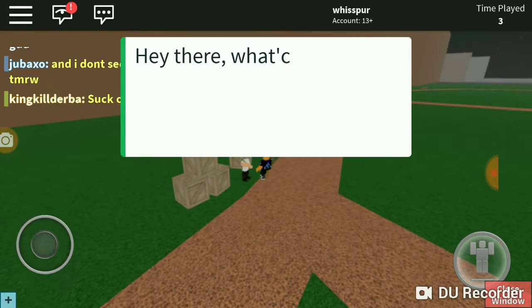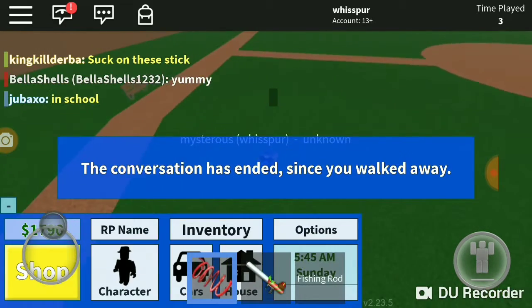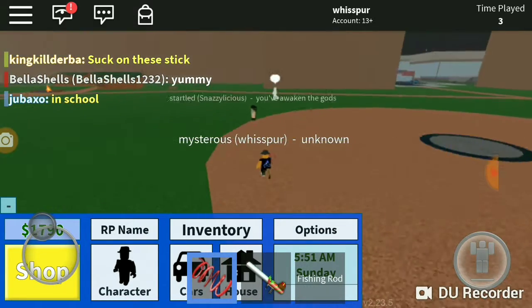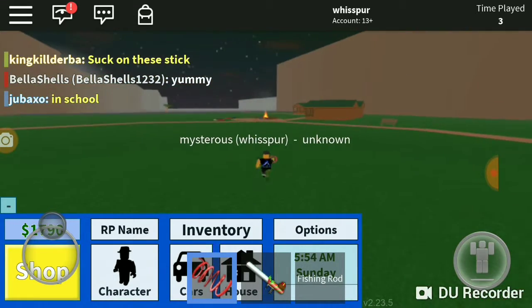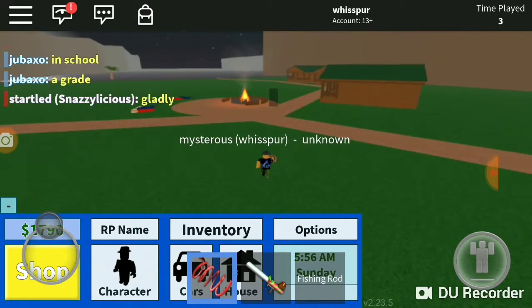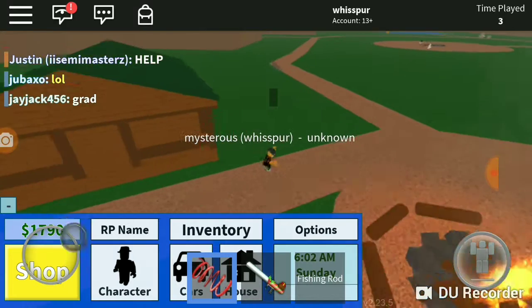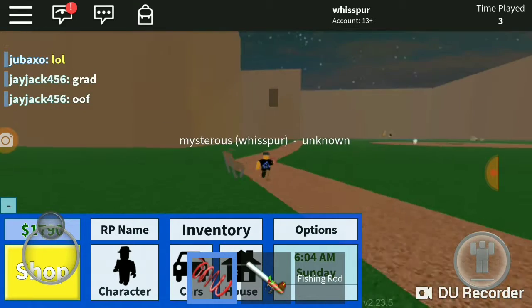There's an NPC that was for an event but you can't get anything from him now. Over here is a little cabin which you can rent out, and a camping spot you can also rent.